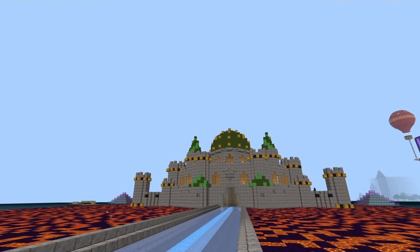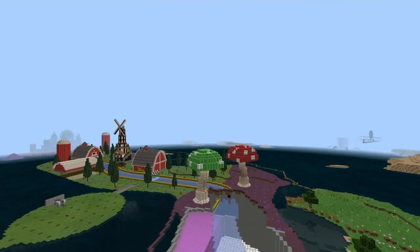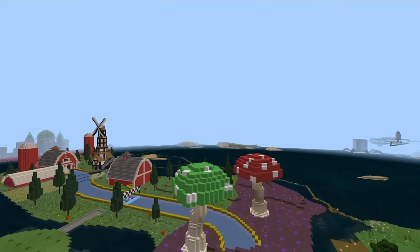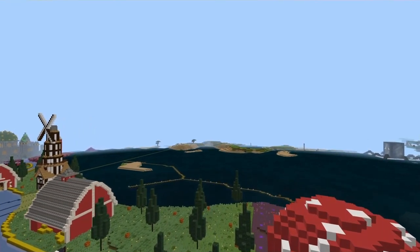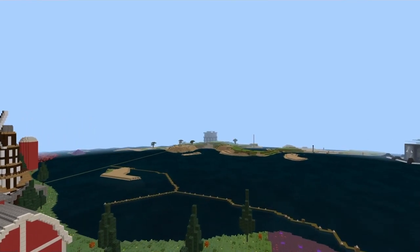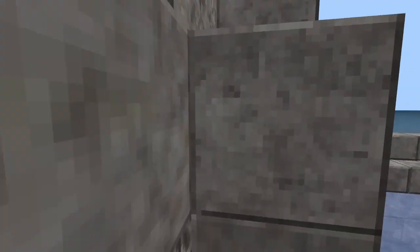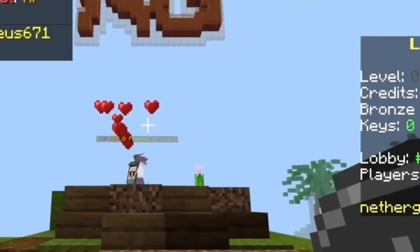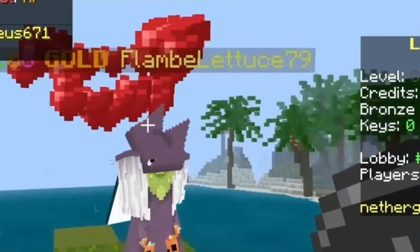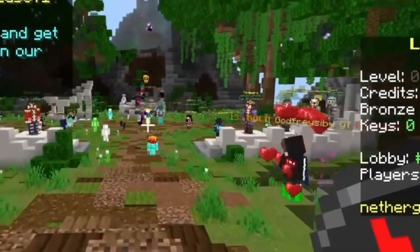Basalt Deltas now have basalt ceilings. Striders with passengers can now be tempted. Piglins now drop their entire inventory when zombified. Piglins and piglin brutes now preserve equipment when zombified. Piglin brutes now give 20 XP instead of 10 when killed by the player, so that's some good XP farming. Lanterns can now be placed underwater and do not pop when you place a water source on them. Piglins now offer similar bartering items as they do on Java.